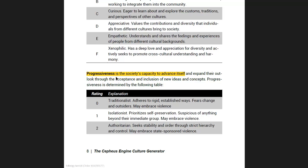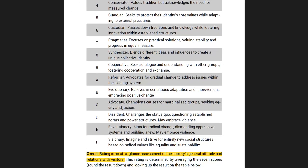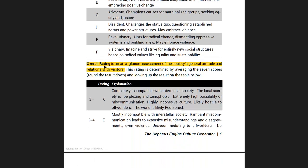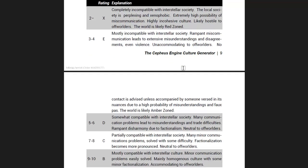We've got progressiveness — the society's capacity to advance itself. Are they really small-c conservative? Are they afraid of change? Do they like what works and stay with what works? Are they afraid to experiment? And again, you've got a wide set of options for that. The overall rating is quite an interesting stat — an at-a-glance assessment of the society's general attitude and relations. Basically, you're averaging everything you've already rolled and it just gives you an overview.